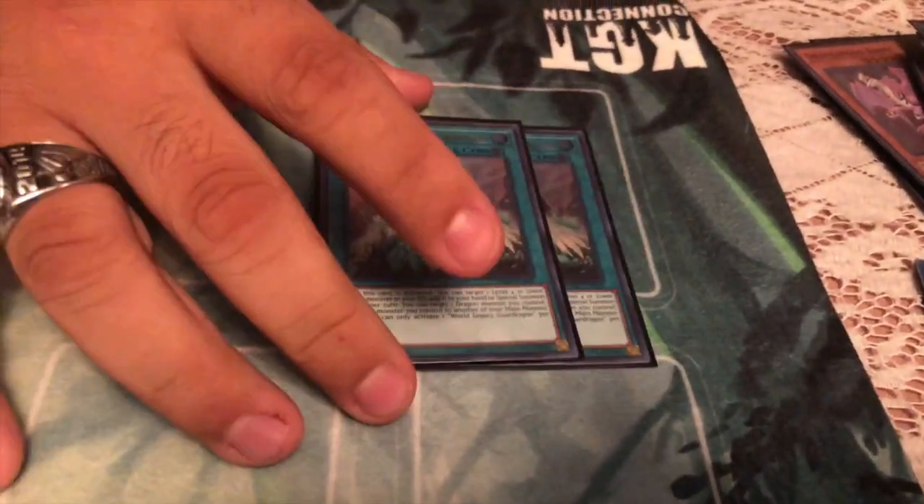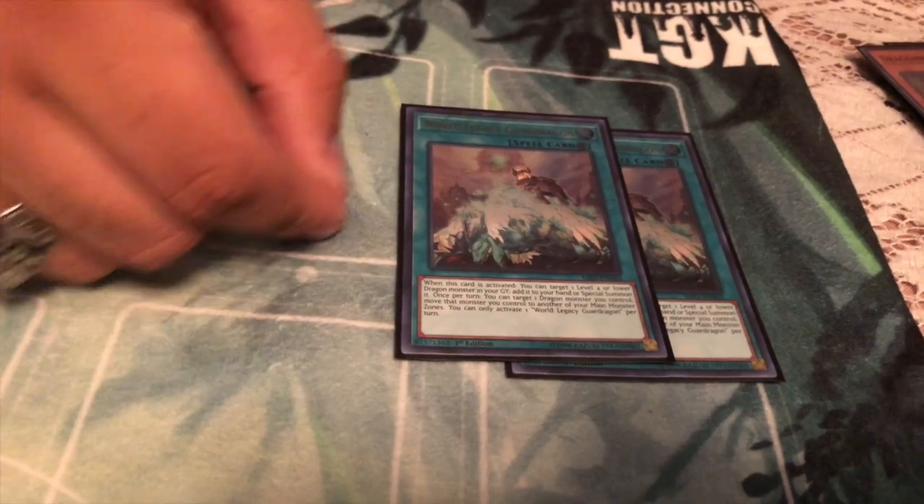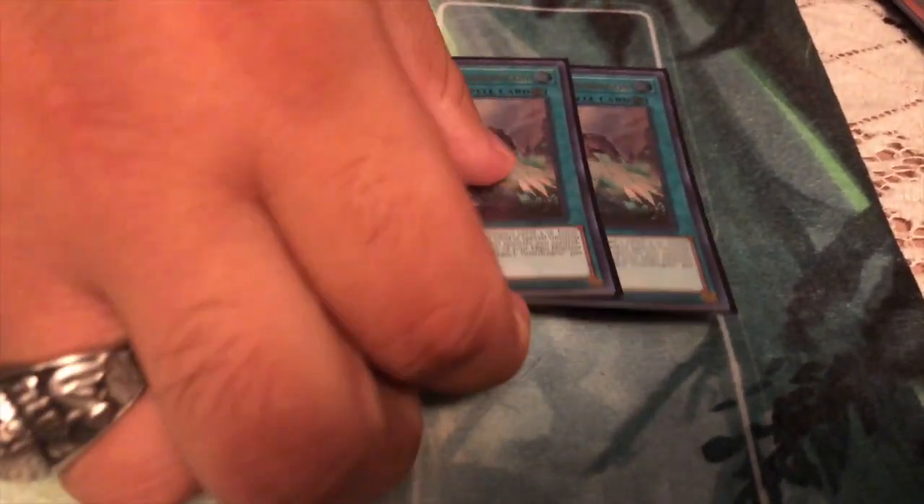Double War Legacy Guard Dragon. Being in a Dragon deck, self-explanatory. A lot of times you're going to want to bring back your Nurse and get the extra summons by bringing back Laundry, Parlor, and Kitchen — just to get them all out and build up your field again.